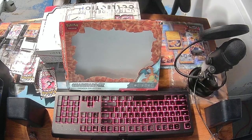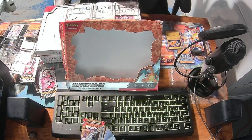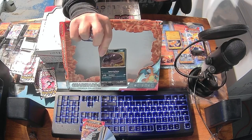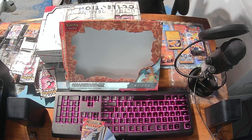So I will just draw from the more recent set, Obsidian Flames. Alright, we've got Rhyme, Rockruff, Wiglett, Shuckle, Malamar, Grumpig, Paldean Clodsire — which is a favorite of mine, I've even got a full art from an earlier set. We've got Crabominable, Heatmor, a Holo Darkrai, and basic energy.